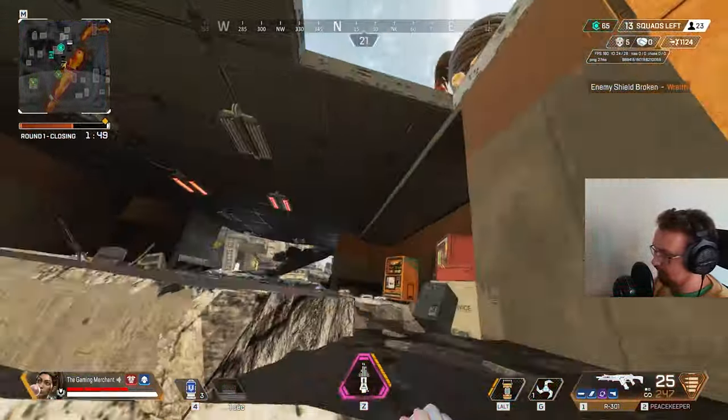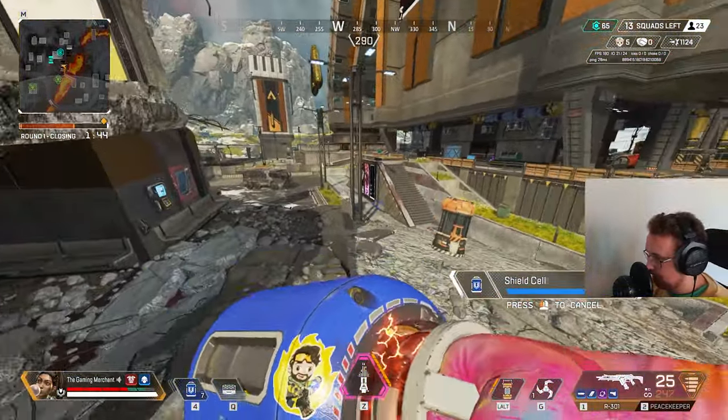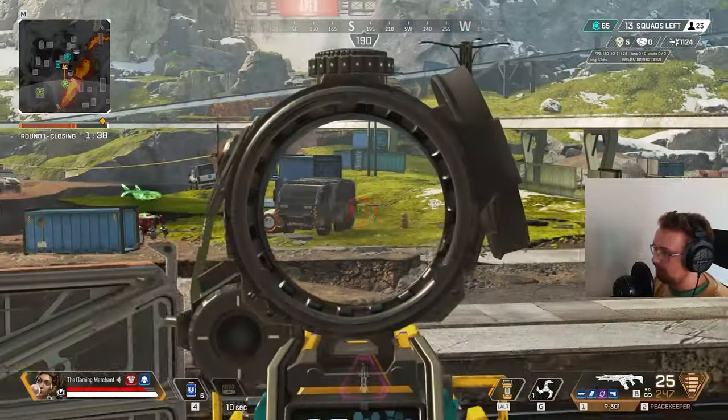Obviously the player is damaged. That gives me an option to rotate away from this situation because I was about to be sandwiched. We need to back out and let them fight each other now. Let's see if that's happened yet.